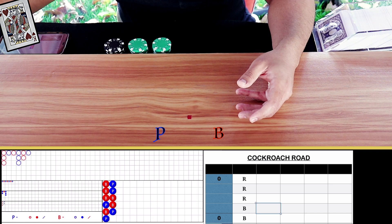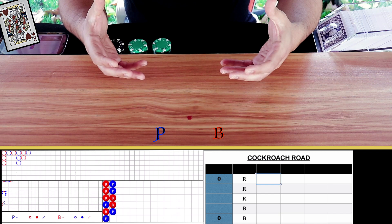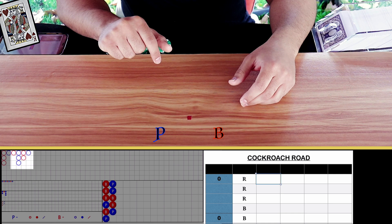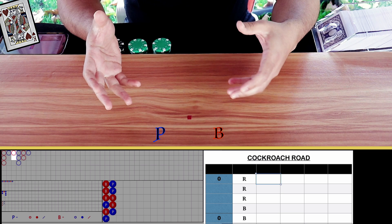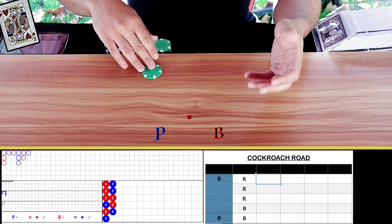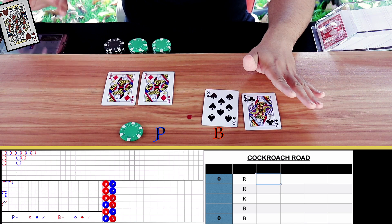If we are betting the no mirror, we're betting against the red, so we want chaos. The last result was player, so we move three to the left — one, two, three — and the empty square does not match the filled square above it, which means if we bet player this will be chaos. That is the bet we want. So 25 on player. Natural eight on banker, so we lose this.